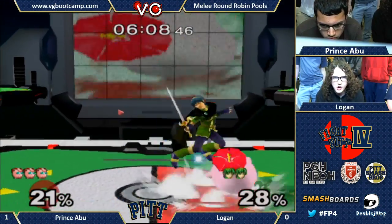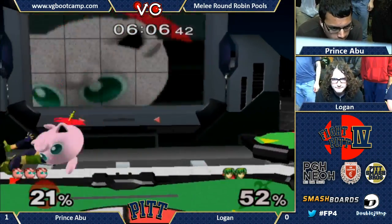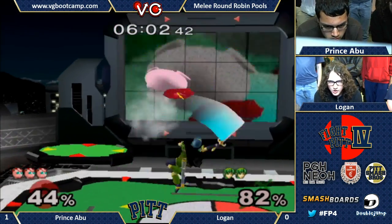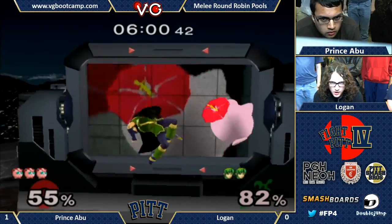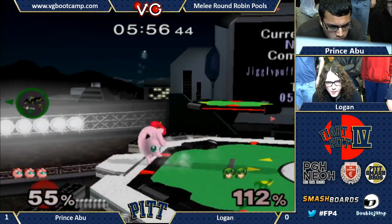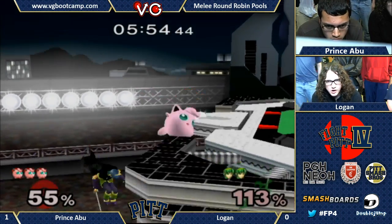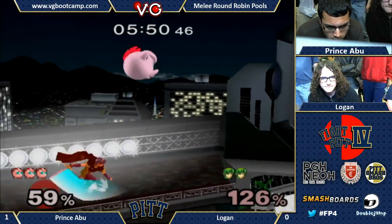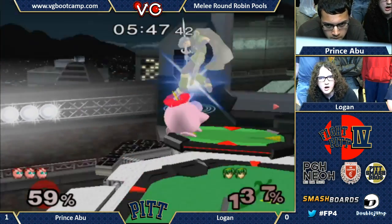All right, we're back in this. These upsmashes are awesome. Abu actually linking together a combo here, going for some damage. Logan gets the chain grab. Oh, Abu - opted to not go for the rest there. And lets him live.